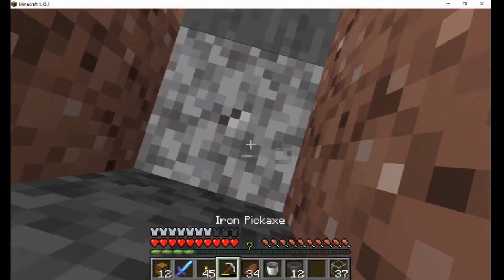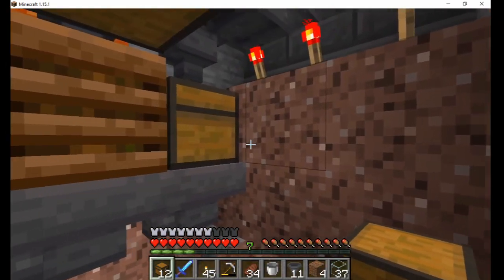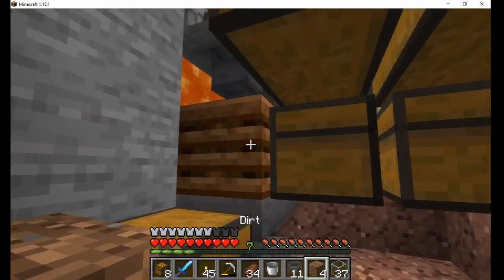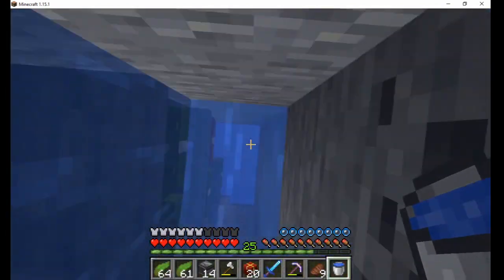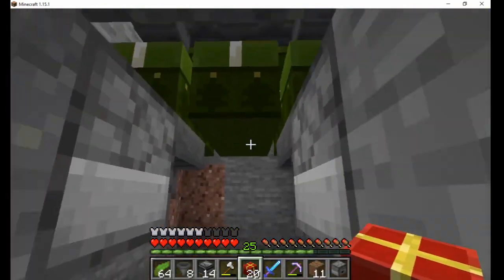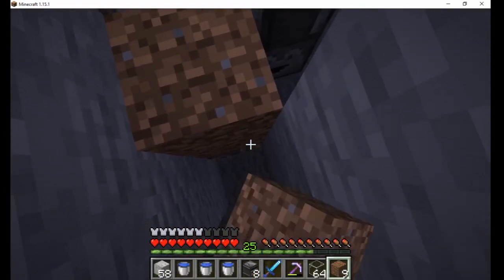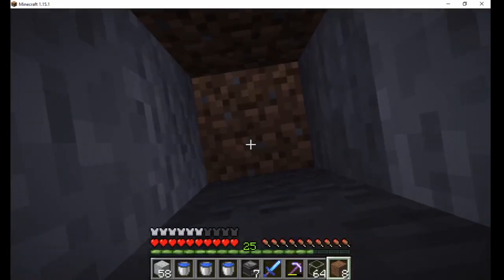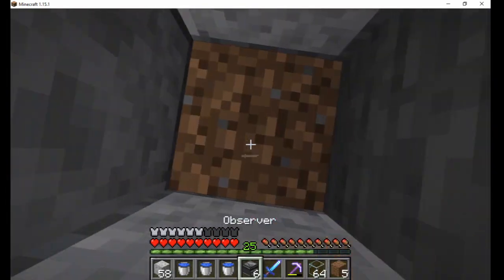Underneath, I added around 20 double chests and hoppers for each item. I feel like this will be more than enough storage, but you never know. At the bottom, I build the signal receiver, which will activate the droppers and fill the top chest. The droppers are turned off once the chests are full. You can check out my tutorial for the AERIS system if you want more details.